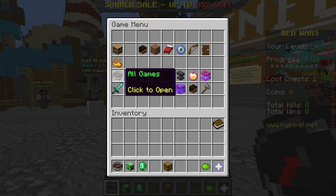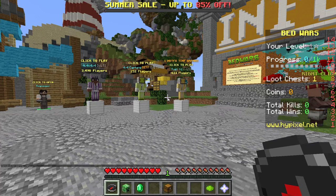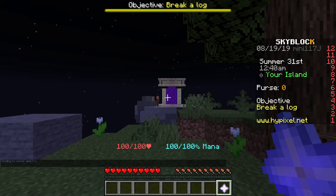So I just go to my compass, go to all games, then go to Skyblock. And I am now on my island.